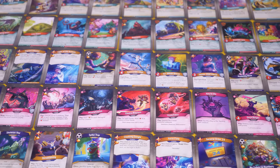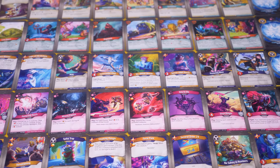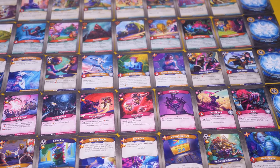In Keyforge, like in other collectable card games, you will be pitching your deck against your opponent's deck. But unlike in other collectable card games, instead of trying to reach some random goal like reducing your opponent's life total to zero, you will instead be trying to forge three keys. Each of your decks will be composed of three houses that the algorithm chose for you. There are a total of nine houses available in Keyforge, although any given set will only have seven of the nine houses.